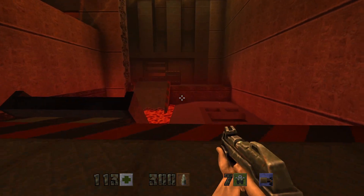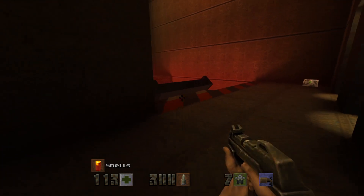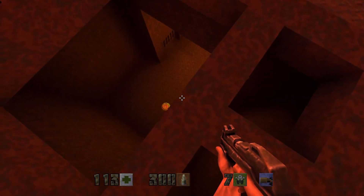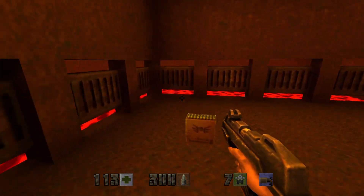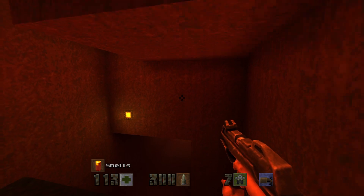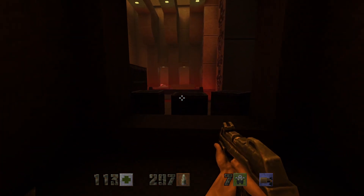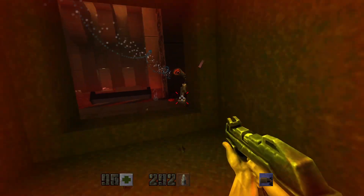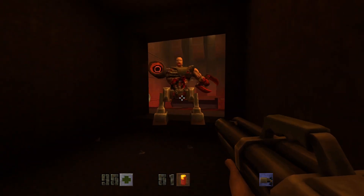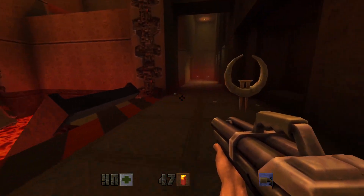I have no idea if that was scripted — okay, it was scripted. Can I go down here? Yeah, I can. The elevator. Oh hello. Piss off — there we go. There's quad damage.